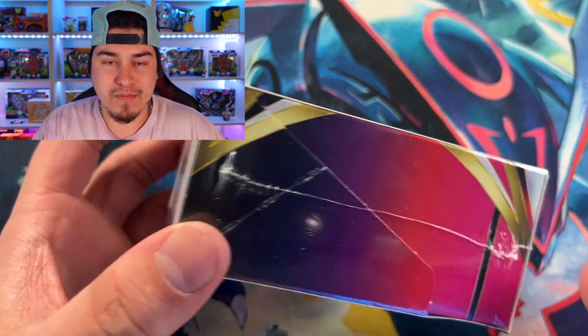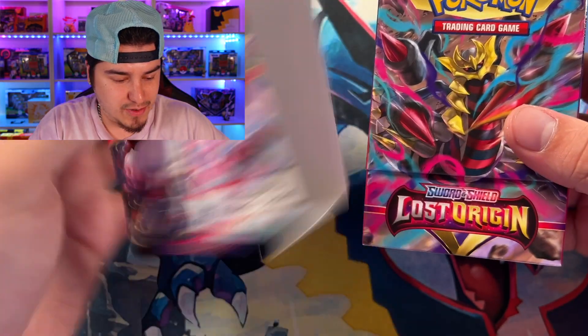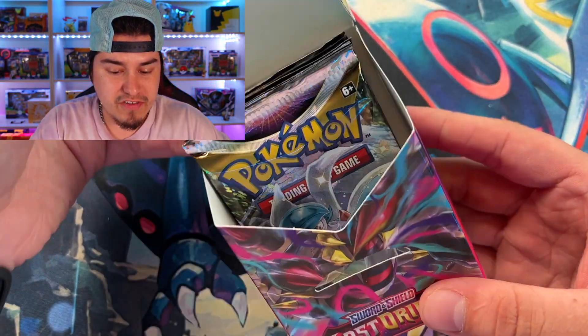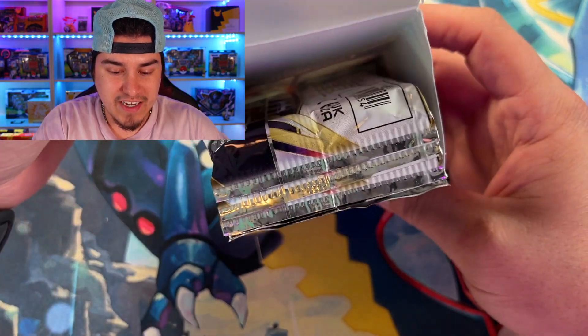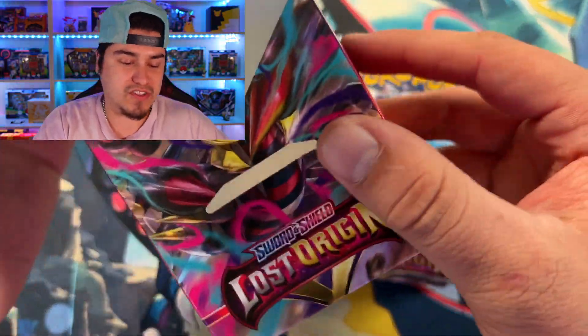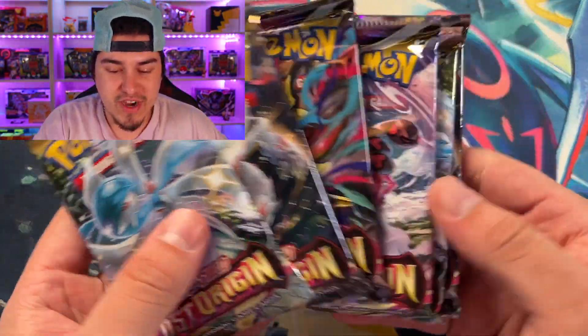Got the wrapping off, let's look at this thing. It's got this little sheet cover on it - move that off to the side. It looks just like those pre-release kits except it's literally just packs in there, and that's all we really care about. We don't care about a stack of energies or a little theme deck. I'm just a collector and I care about the six packs.